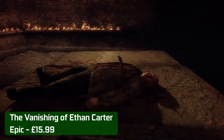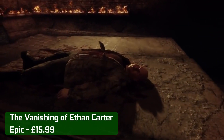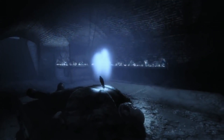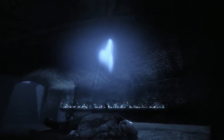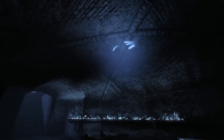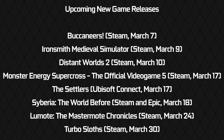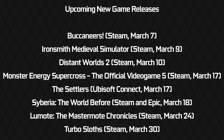The Vanishing of Ethan Carter, our final game this week, is a first-person mystery focused on exploration and discovery. As occult-minded detective Paul Prospero, you piece together the truth behind Ethan's disappearance and the fate of his family. Available from Epic for £15.99. We can look forward to a fuller 8 new game releases joining GeForce Now this month.